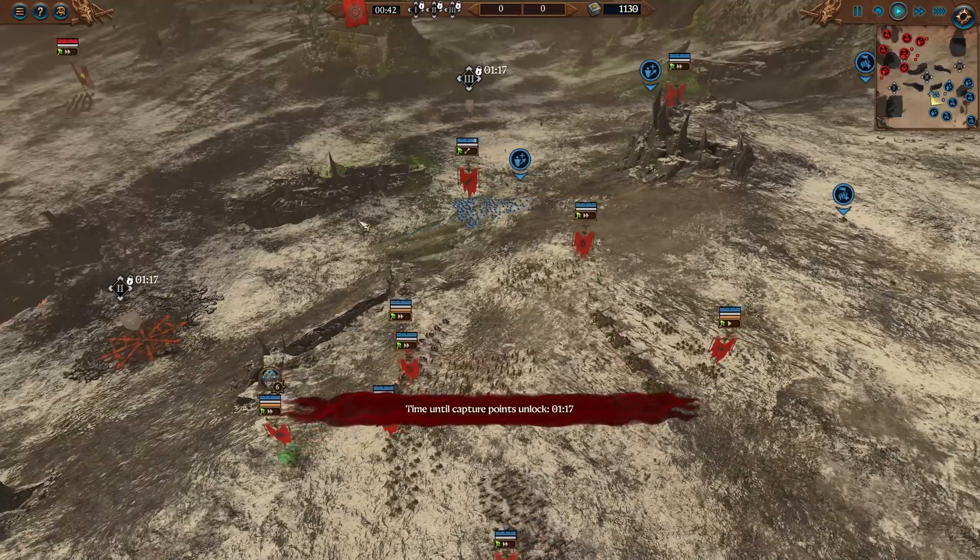Wolf Rats forward pressuring here is smart — some might call this an overextension, but if they can avoid getting charged by the Empire Knights, which they will not, that unit's done for. They're just tying all of these units up while the Warpfire Throwers get into position. The Skaven Slave Spears very slowly cap that side objective, but we're missing the full engagement between Boris and Ikkit. The Clan Rats are getting charged by Empire Knights — not going to go well for them, so Ikkit's going to have to get out of here.